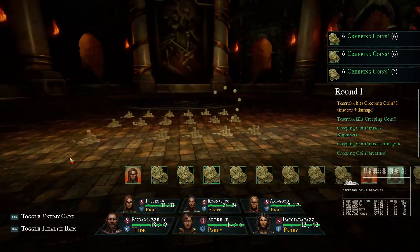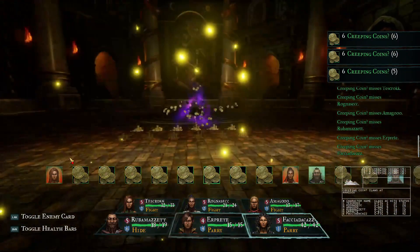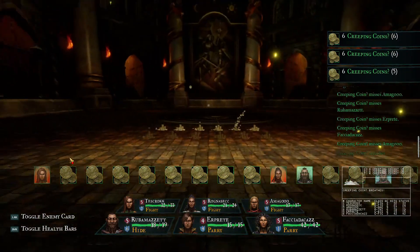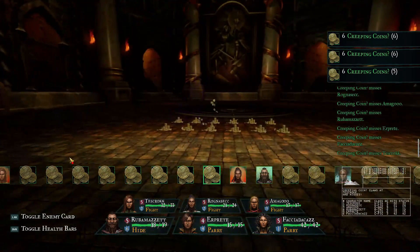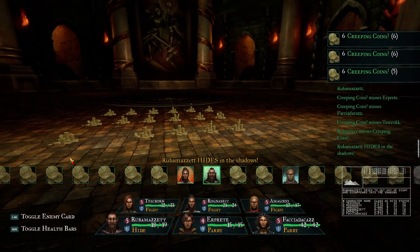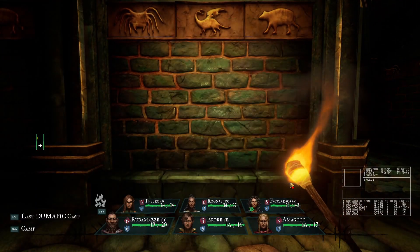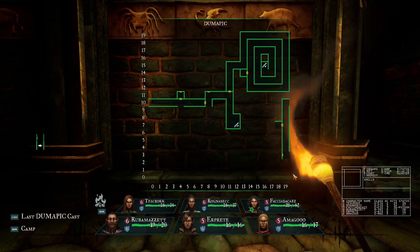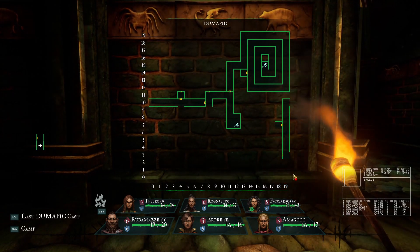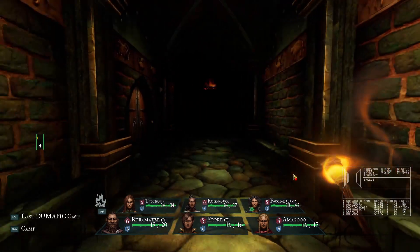Wizardry is a classic first-person dungeon exploration experience, but there are a few quirks you might not know about if you're not familiar with the original. First of all, there's no map. The only way to keep track of where you've been and where you have to go is pen and paper. There is actually a spell you can cast, and each time you go back you can see the map at the moment you cast the spell — but you have to cast it each time you want to update the map.